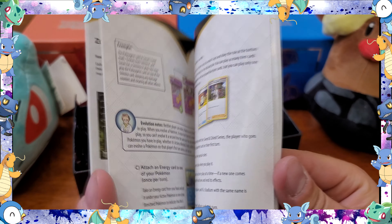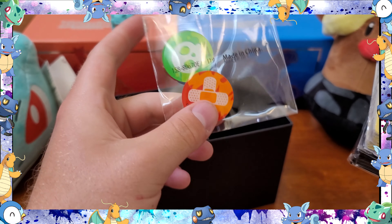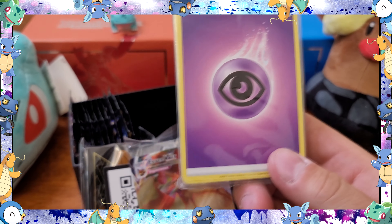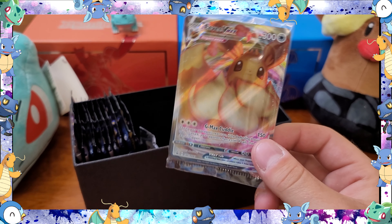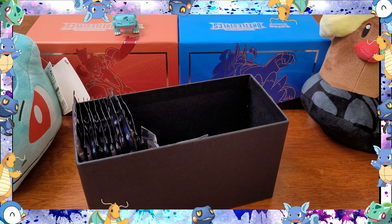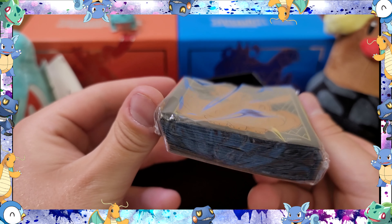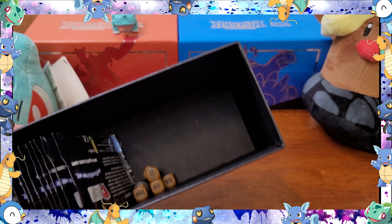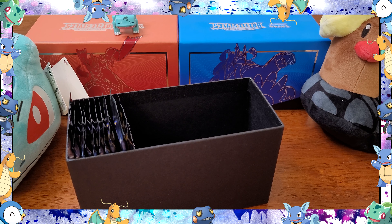Obviously a trading card game rules sheet — no one cares about this, I throw these away every time. Poison and damage counters, I throw these away too. Deck dividers, I don't need any more of those. Pack of energies — I have so many of these. The EV VMAX promo, I have a bunch of those as well. Code card. The sleeves got treated like garbage, they're all bent, but I needed more sleeves so that's great. All the dice fell out in the box — I don't really need the dice at all.